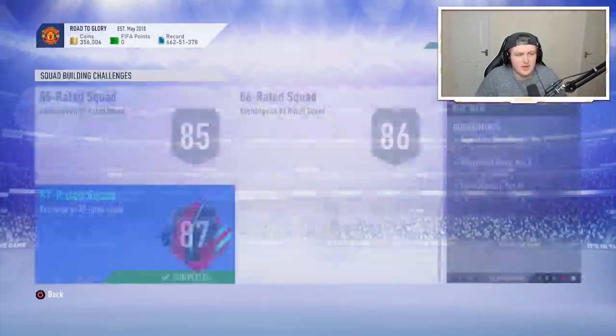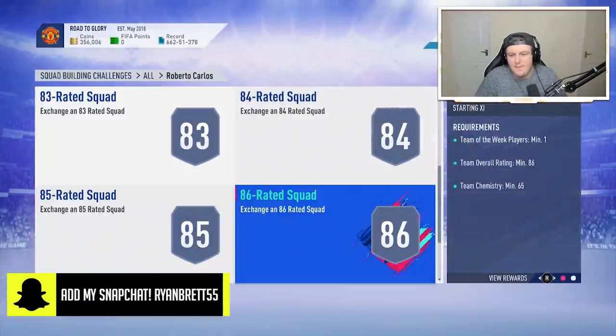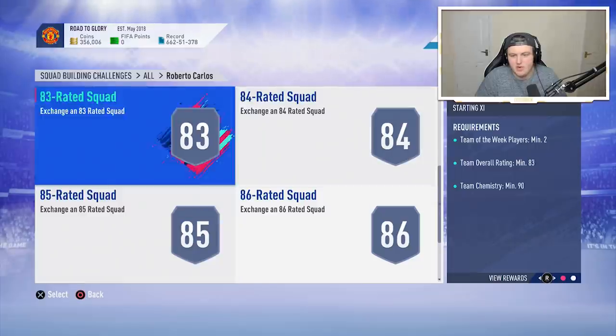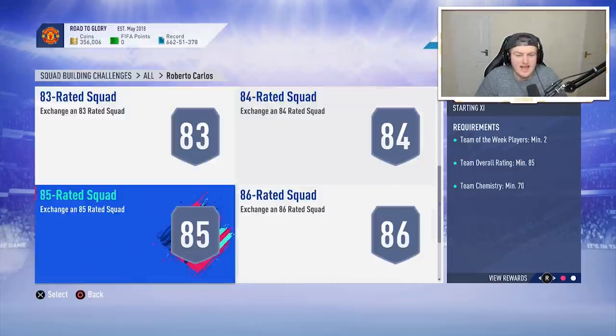That draft token is very nice, so we can go ahead and do a draft and get some packs from that. We've got the more time-consuming teams now to go. The ones with informs are always a bit annoying, but I don't think it's going to be that much from here on out.